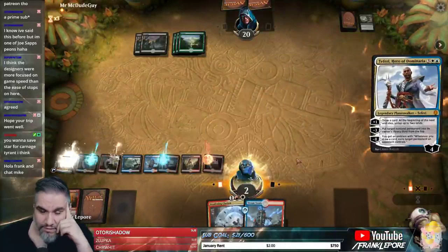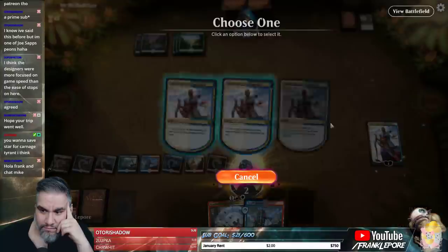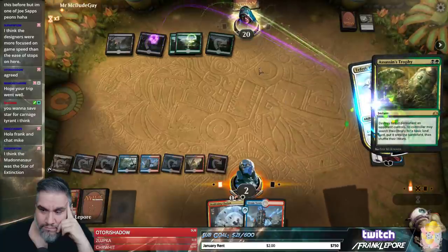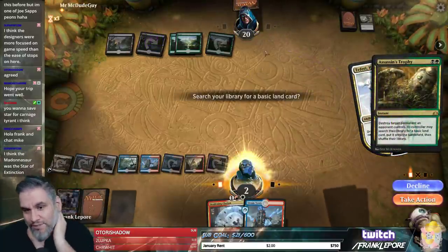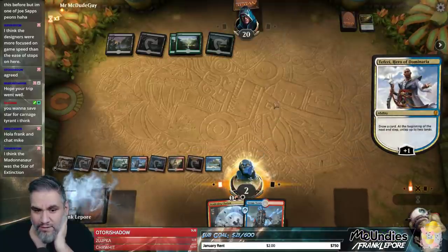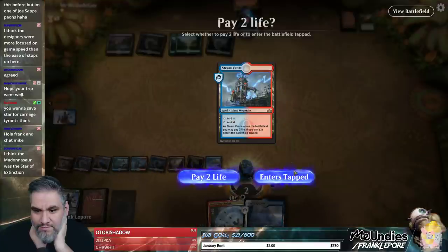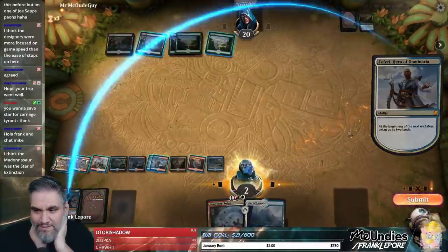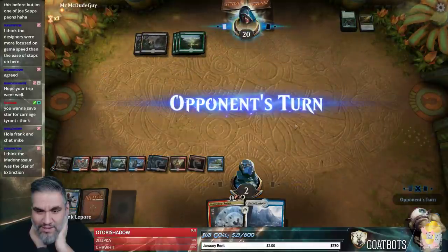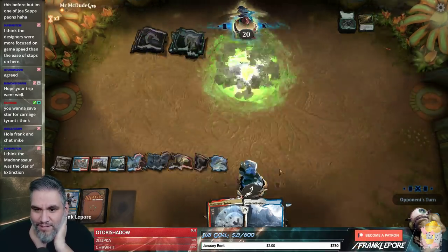They didn't do anything, so we get to go Teferi and draw a card. Actually, I like that they do this in response because now we get to search for a land in our deck and still draw a card — which is a land. They basically have... and that's what we were afraid of.